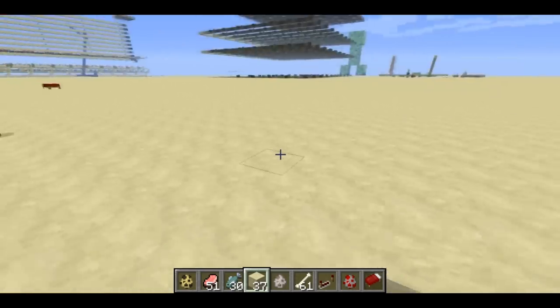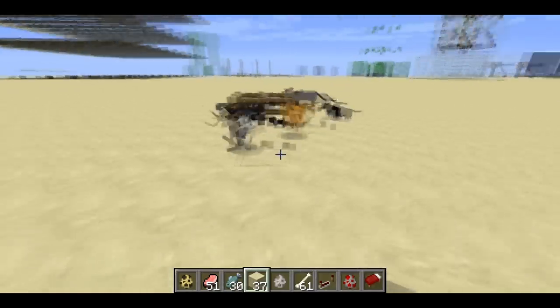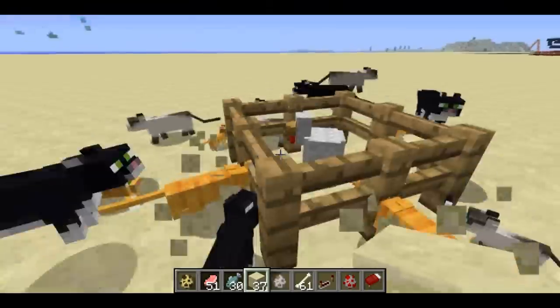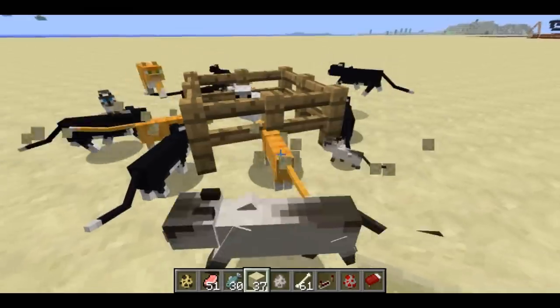So that could be kind of annoying because you don't really want your cat with you everywhere you go. So I came up with a way to keep cats occupied so that they won't follow you around all the time, and that's just, it's very simple — it's just a chicken in a pen. When a cat sees a chicken in a pen, it will actually start trying to attack it.